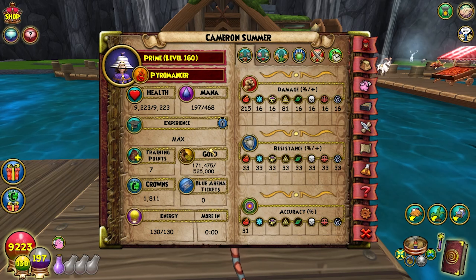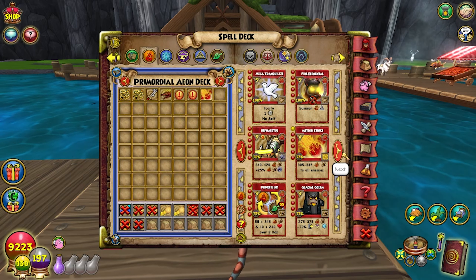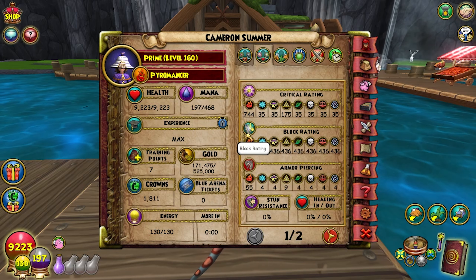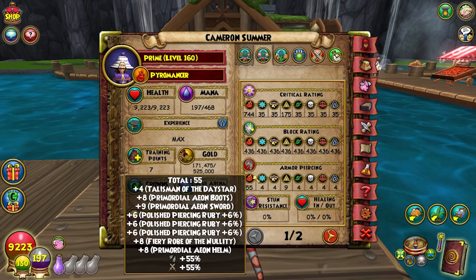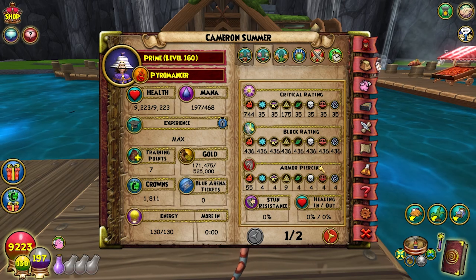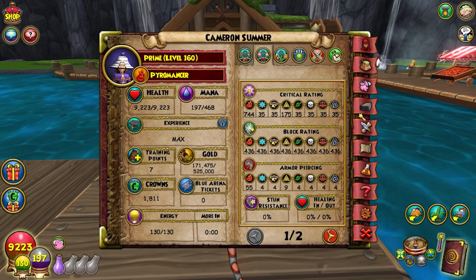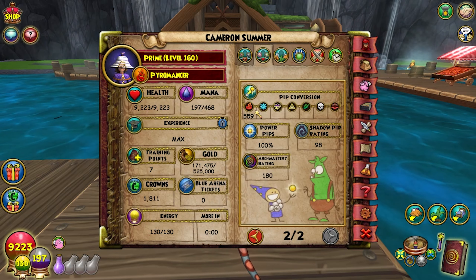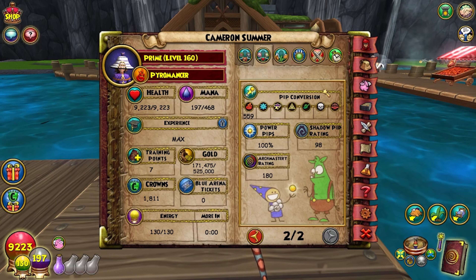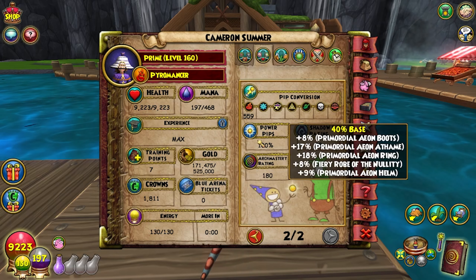For the character stats we have 9,000 health, 215 damage, 33 resist across the board, and 31 accuracy — so we can't fizzle any shadow spells or lore spells. Critical rating is 744, block rating 436. Armor piercing is 55 — you're hitting through literally everything, you don't need converts. Whether they have a tower shield or any shield, it doesn't matter.